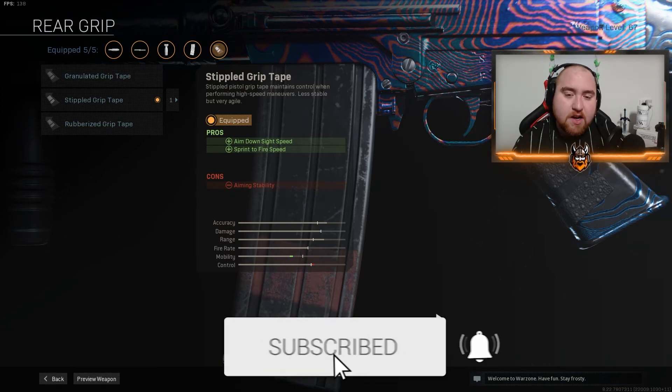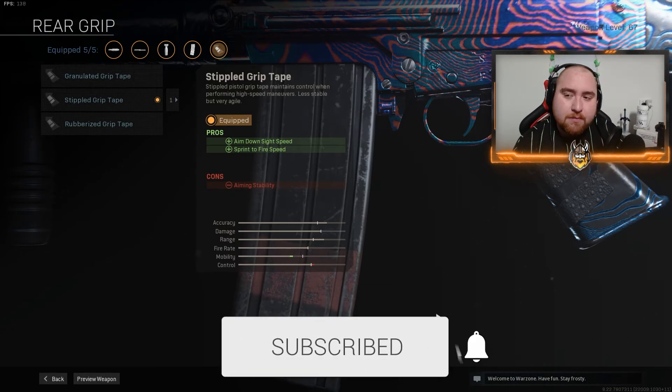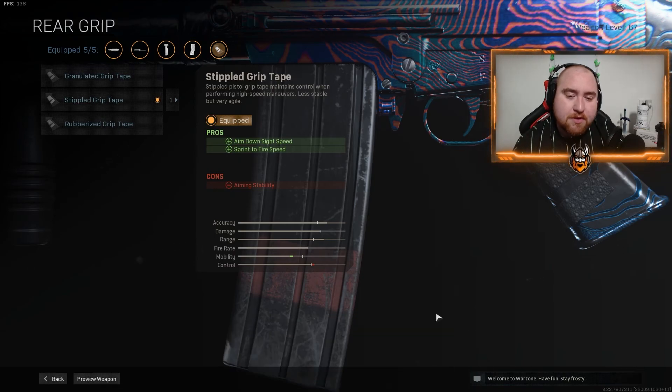For the rear grip I'm running Stippled Grip Tape — it helps increase ADS and sprint-to-fire speed. Anyway guys, I hope you enjoyed the class setup. Make sure to leave a like, comment, and subscribe down below, and turn those notifications on as I'm going to be getting back into uploading. Let's get right into the gameplay.